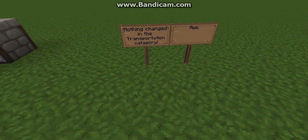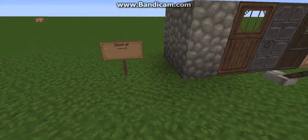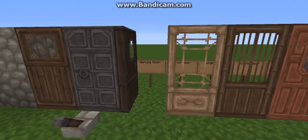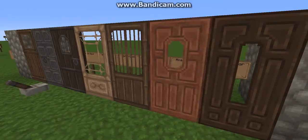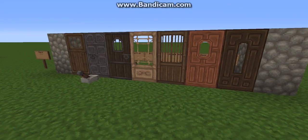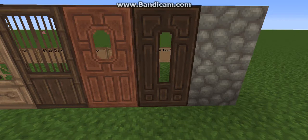Nothing changed in the transportation category. Dang it. And then over here we have doors. This is our oak door, our iron door, our spruce door, our birch door, our jungle door, our acacia door, and our dark oak door. My favorite doors are the birch door, because you could use that for like a little ranch or something. And the dark oak door is my favorite because it goes with any modern house, really.